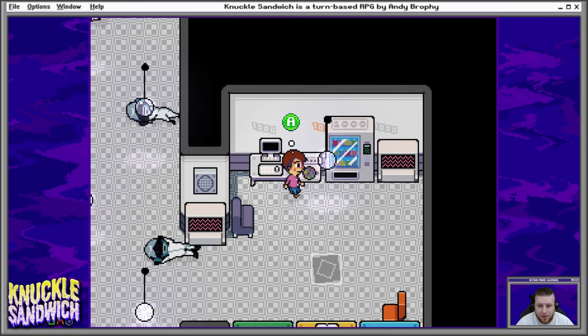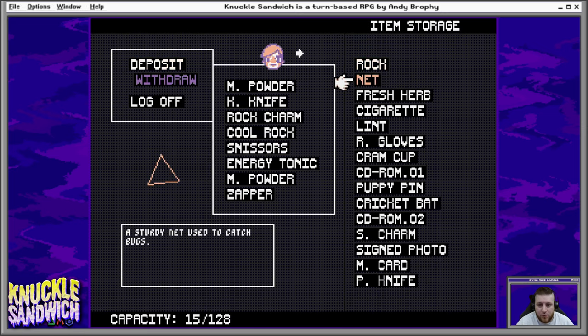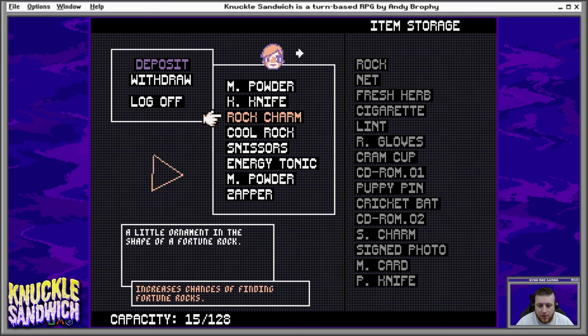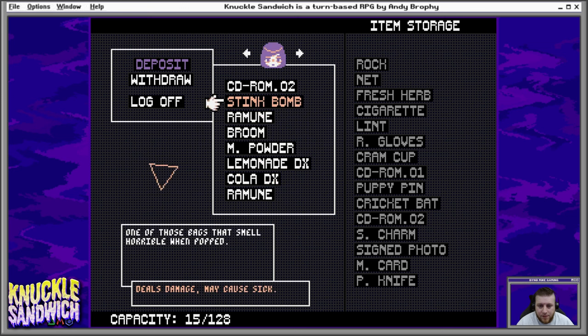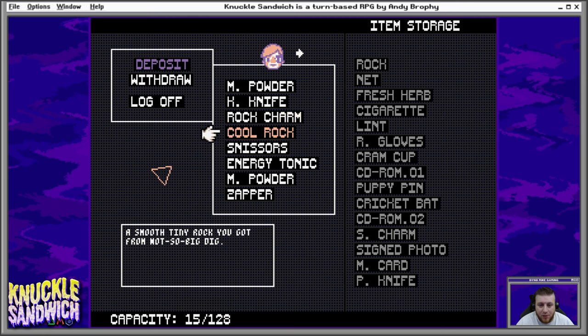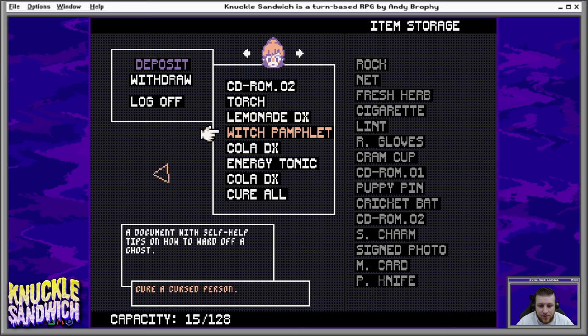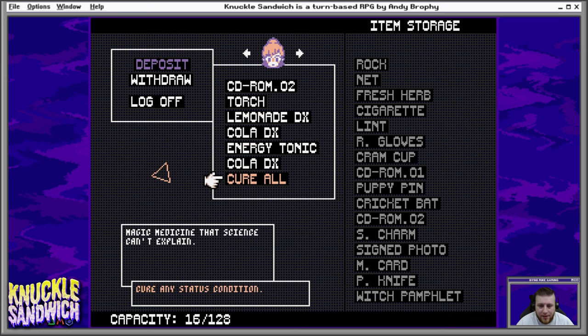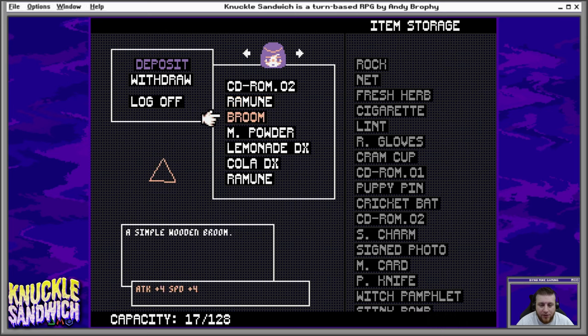I guess I'll save here. Something bad happened. Alright. Stink bomb. I really don't have to exchange anything. I would like a little bit of room though, so I should probably put something away. Witch pamphlet can go away. Cure All is useful, I guess, to hold on to. I'll get rid of the stink bomb.